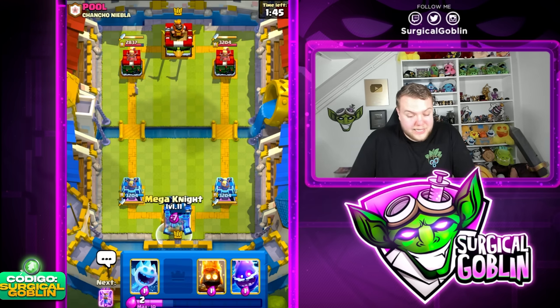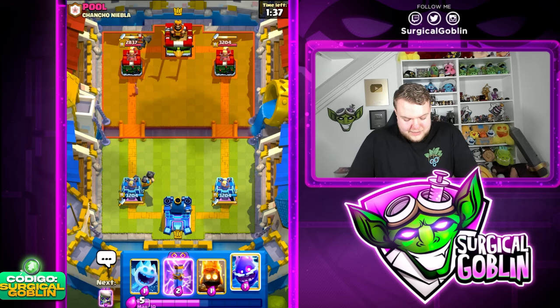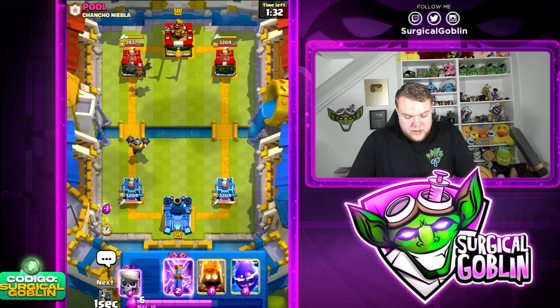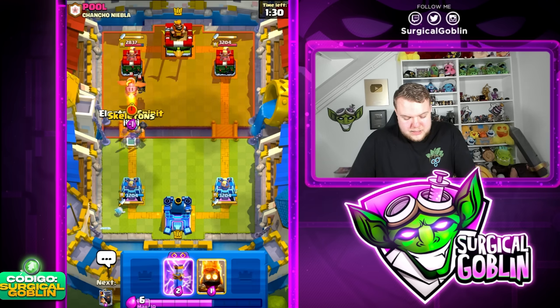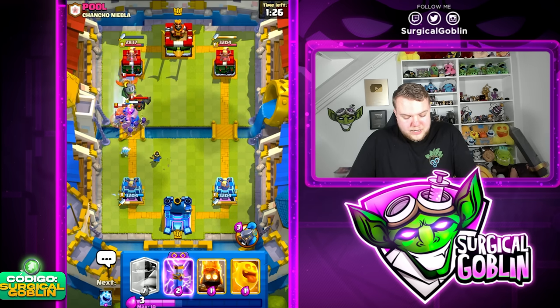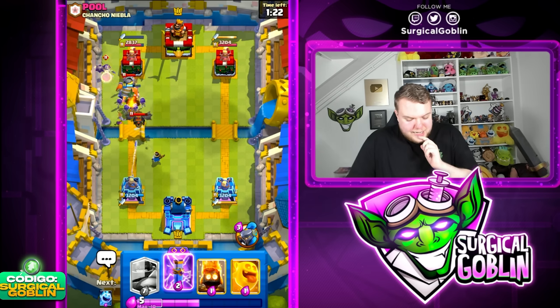I think it might be lava hound — bomber, goblins, knight — but I'm not completely sure. Let me know what you guys think is going to be his win condition. Yes, looks like it is indeed going to be lava hound. Interesting — this is going to be rough guys. We already saw in the second match that lava hound is not easy at all, but I think we still might be able to win. Let's go with Evo skeletons and E-spirit to distract the electro dragon.